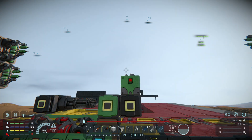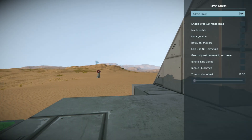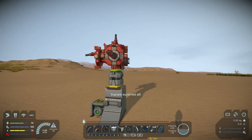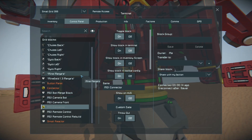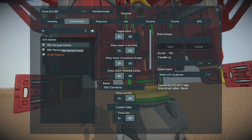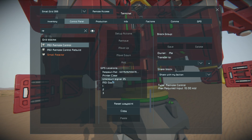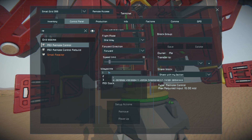Let's jump out of there and turn that merge block back on so I don't forget in the future. Let's get into the actual drone itself and get into the remote block - this one here. What we want it to do is go to GPS 1, then 2, then 3, and then MD Dock 1 where it is right now.